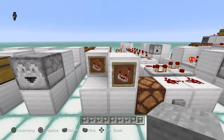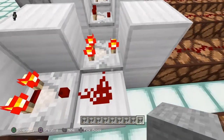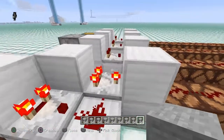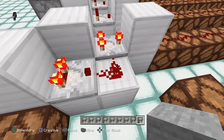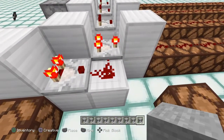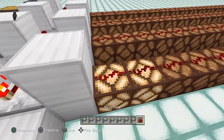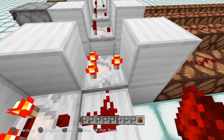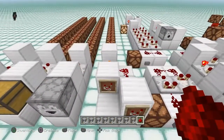Moving on to something a little more complicated: subtract mode. Comparators have a little toggle on the front that puts it into subtract mode, which is a rather interesting feature. Subtract mode means you can subtract the amount of signal strength coming in from the side. That side input has to be redstone dust — it cannot be a block. You can also use this on both sides.